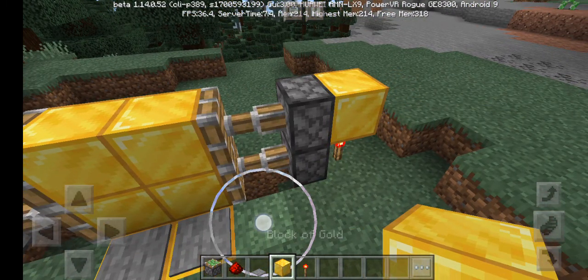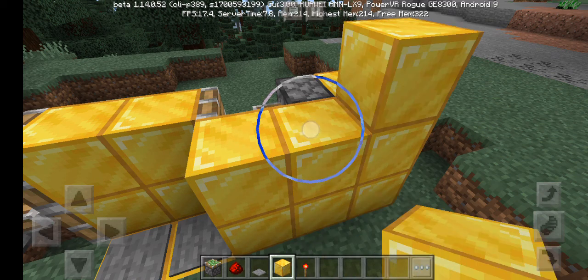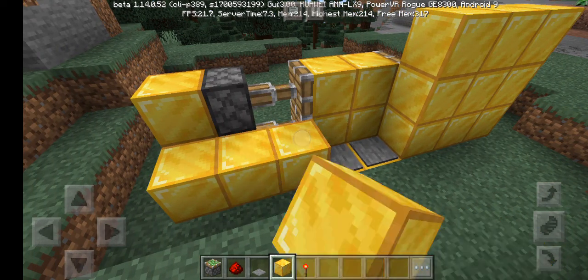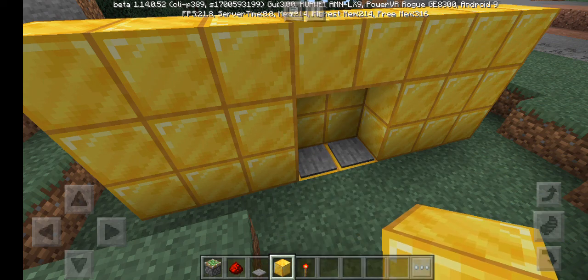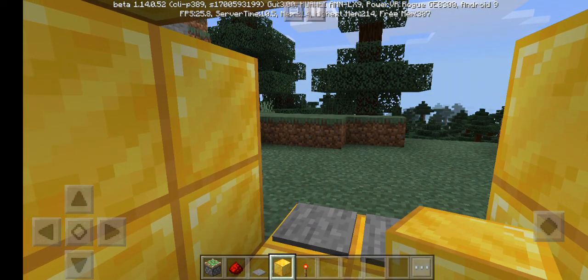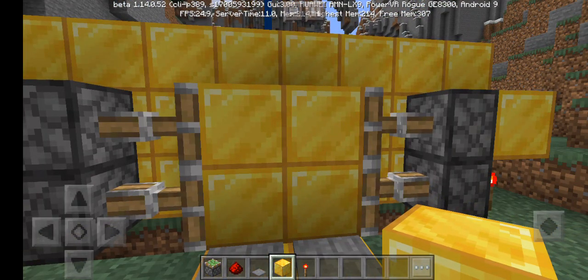If you want to make it look a bit nicer, just take the block of your choice and cover it up like that. And there you go — you have your sliding gate! Thank you guys, this was my video for today. Please subscribe, until next time!